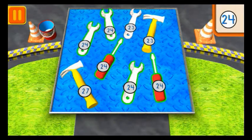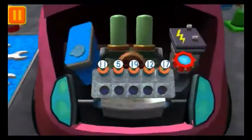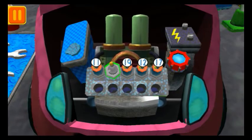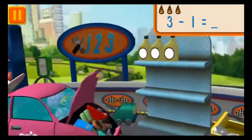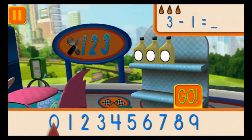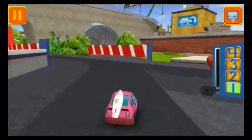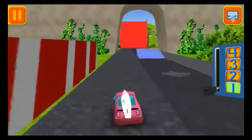Good! Next! We need a spark plug — find the spark plug with the smallest number! Good! Next! We had three cans of oil and used one. How many cans of oil do we have left? Drag the arrow to the total number of cans and press go! Cool! Great! We're ready to get back to the track! Swipe left or right to change lanes!